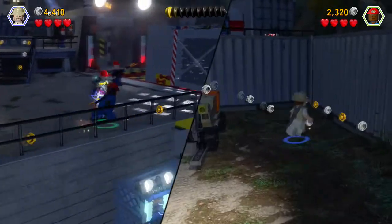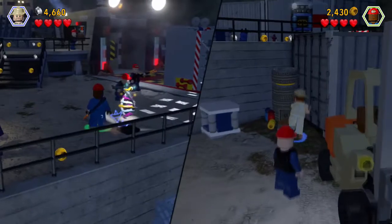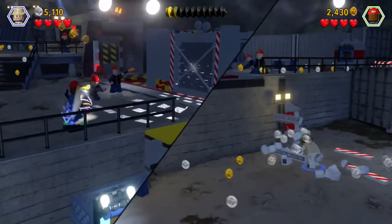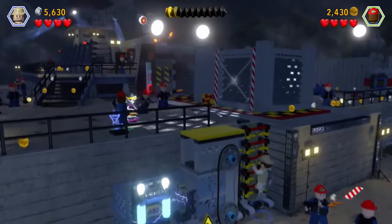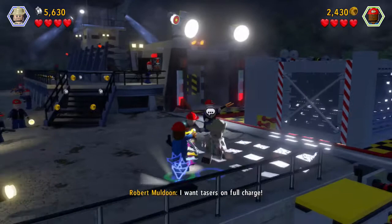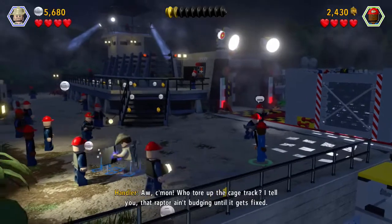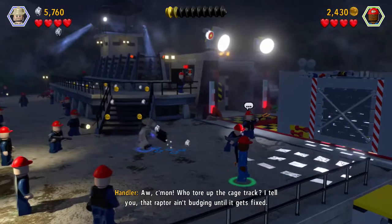How'd you shoot that? Oh, here we go. There's Tranks. I'm going to break some stuff. Oh, here you can — can you do something? No. Daddy, wait — you are the only person that can break this, that can follow this. Okay, let me go. It's like a dinosaur thing where you check it and there's stuff. Come on — who tore up the cage trap? I tell you, that raptor ain't budging until it gets fixed.